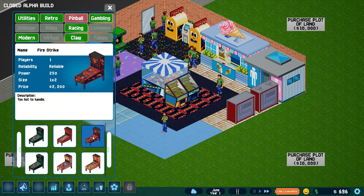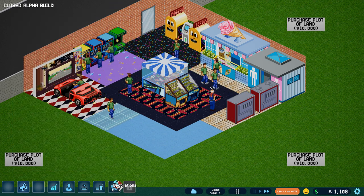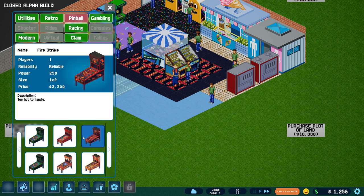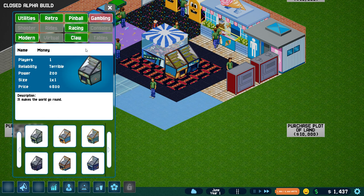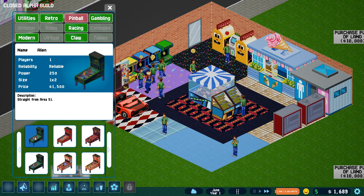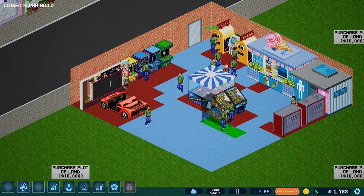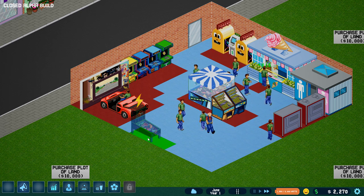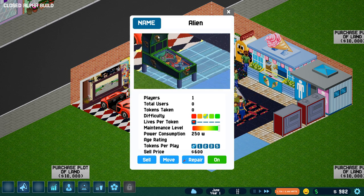We don't have any pinball machines yet. Let's go with Fire Strike. I'm out of money! We spent all our money on the floor. Let's just sit back and wait. This one's $1,500 for alien — that'll work. So we're going to put them... what happened to my floors? They can't go that way — we'll put them over here. They're back! Okay, clearly that's the alien one — there it is.